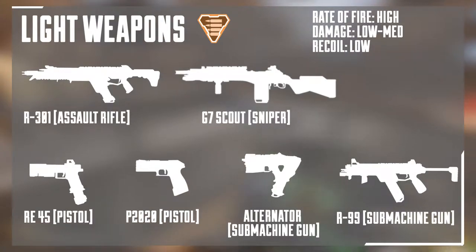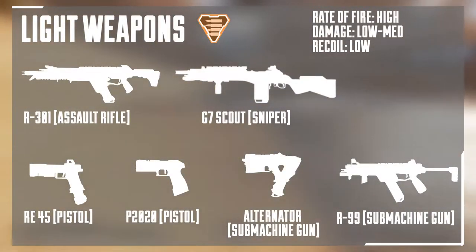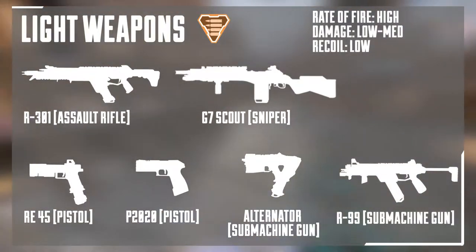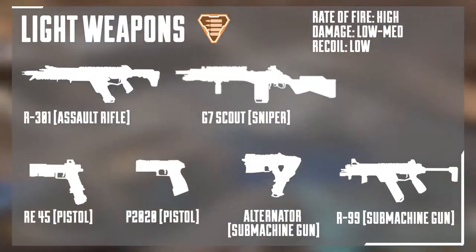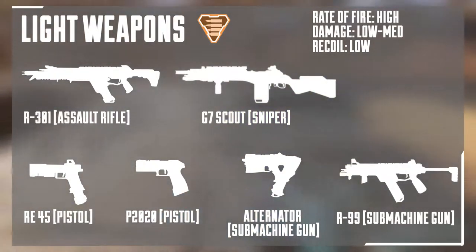Let's start with the light weapons. These have orange bullets and normally a high rate of fire, low to medium damage, and low recoil. I would say these are the best all-rounders in the game and also the most common guns you'll find. The R301, the G7 Scout, and the R99 are some of the best weapons from this class. You can pick these up at the beginning of the game and they will still perform well coming into end game when you face enemies with higher level shields.